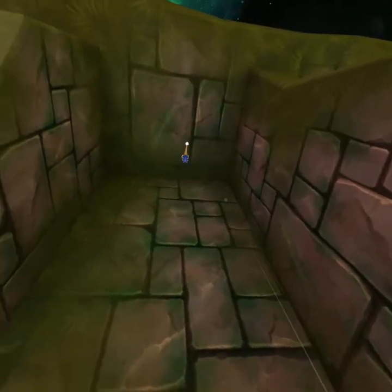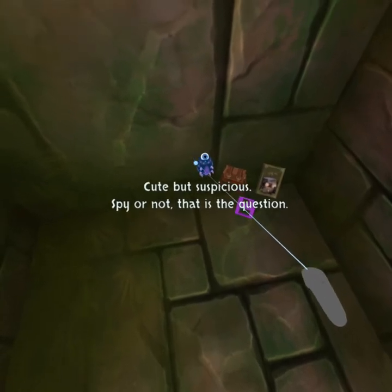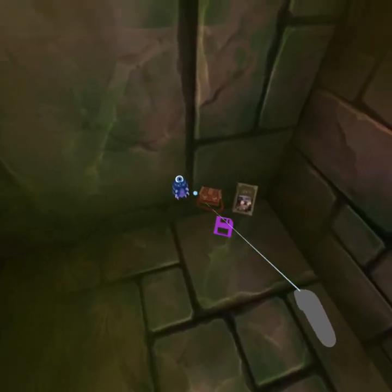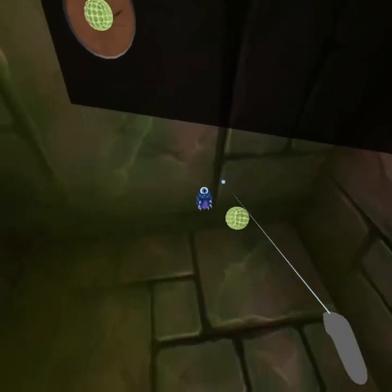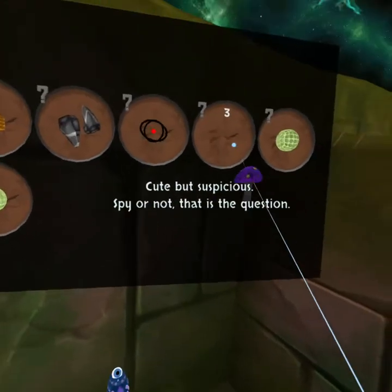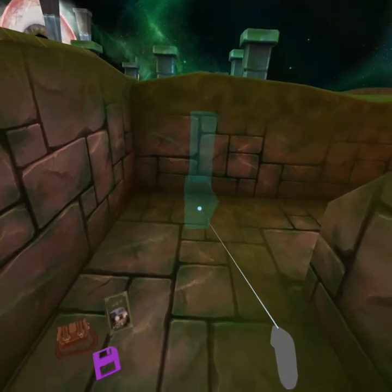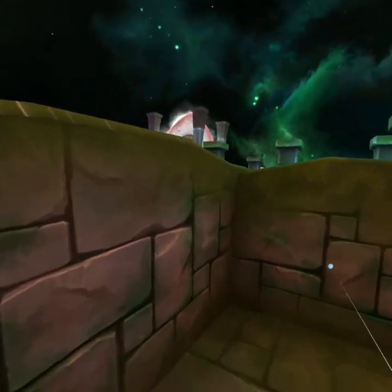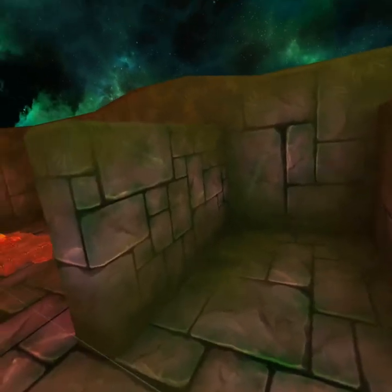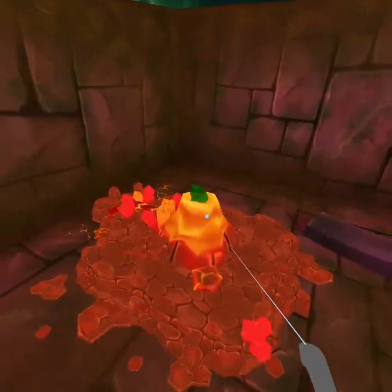So let's just go to the end here. What did we find here? He's cute but suspicious — spy or not, that is the question. Can we do anything with these guys? Want a ball? No. Want a mushroom? I fed one of the other creatures a mushroom and he got sick and threw up. I felt really bad. I'm having so much fun because this is the first game that's actually a game, where we're not just sitting and experiencing something or just shooting. It's a maze game, we're thinking. It's so cool. We have to find some way of picking this stuff up.